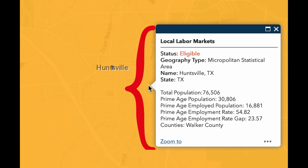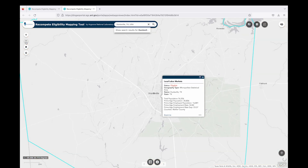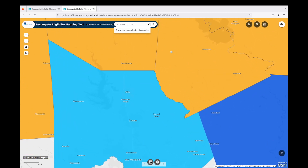You can see that the pop-up box gives not only the eligibility status, but also the geography type, jurisdiction name, and state. For local labor markets, the pop-up box also gives the information used to calculate the prime age employment gap and make the eligibility determination: total population, prime age population, prime age employment population, the prime age employment rate, and the prime age employment gap based on the national rate. If you zoom out just a bit, you can see that there's also an eligible and a partially eligible local community nearby. Let's explore those areas.